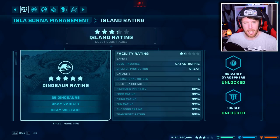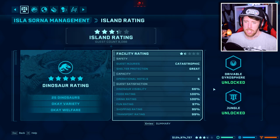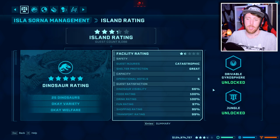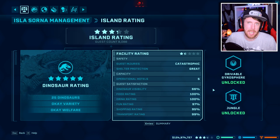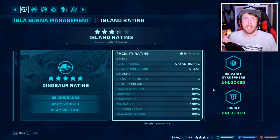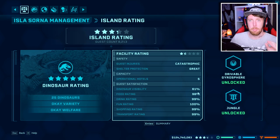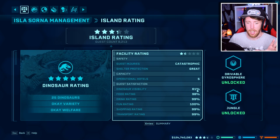My ratings are climbing again — we're at three and a half stars. Shelter protection has changed to great from poor. Guest injuries still say catastrophic just because so many died in the last minute, but as soon as about two minutes tick over, that's going to change to none and the rating is going to shoot right up. Pay attention to all these percentages: dinosaur visibility, food rating, drink rating, fun, shopping, transport — if any of them are super low, change them up. Dinosaur visibility is a bit low right now but that's because I'm transporting dinos back into their enclosure.